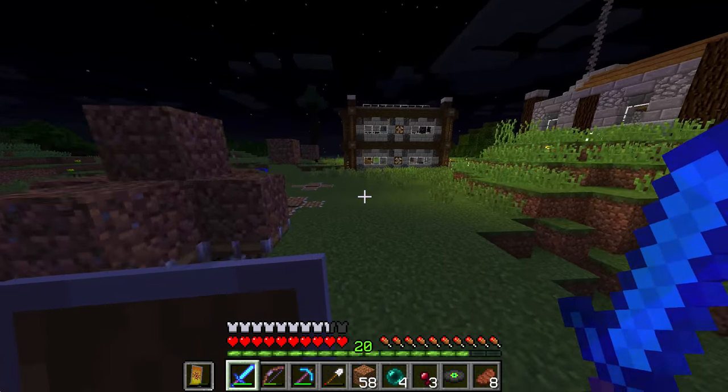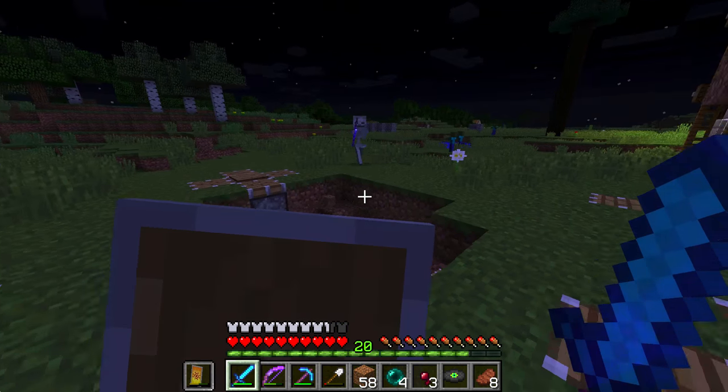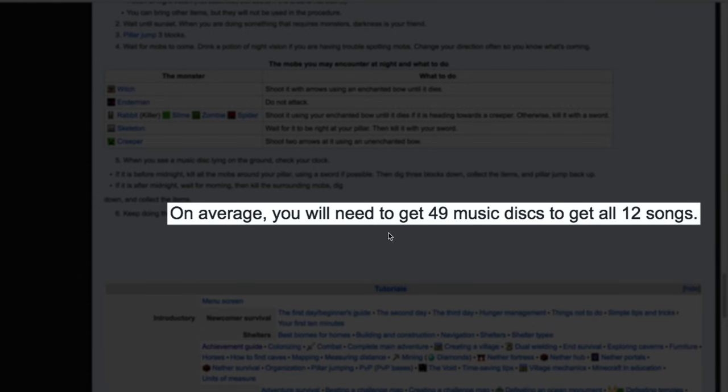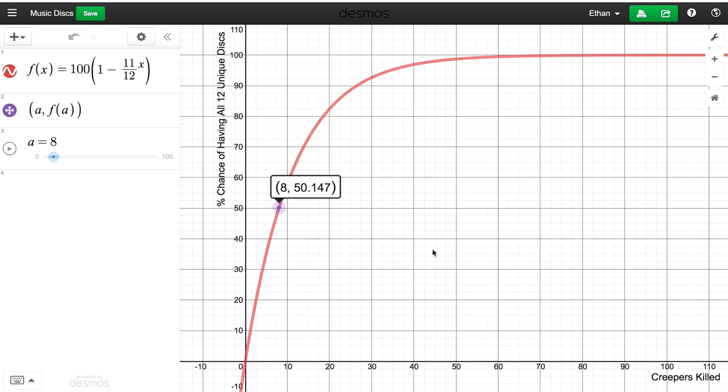If you had a hundred of these traps, you could just run through them like a forest. I also did some math: assuming most of you want a complete set of all 12 discs, on average you'll need to kill about 33 creepers according to my math, or 49 according to the wiki. If you're just looking for one unique music disc, on average it'll take about eight creepers. More than that and you're unlucky; less than that and you got lucky — that's how probability works.